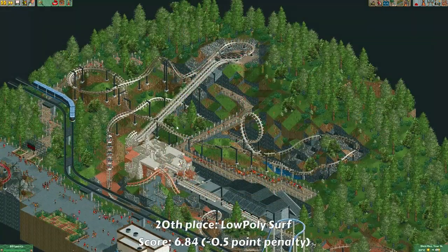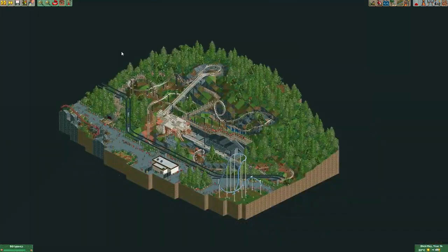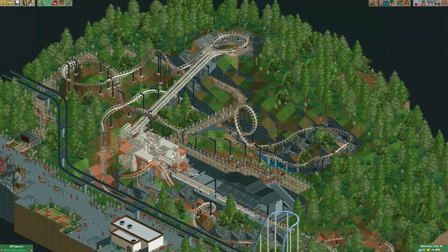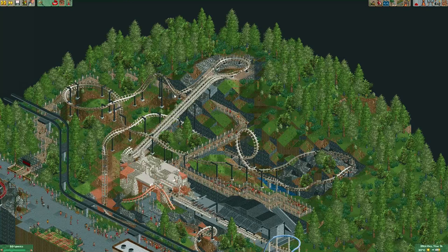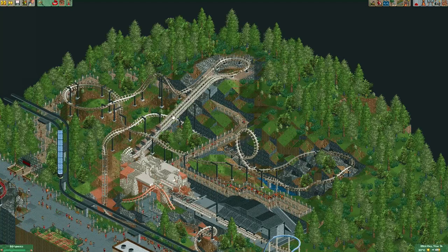Here's the entry from Low Poly Surf. I had to give a small penalty because the map is a few tiles too big on both sides, which isn't allowed. You may recognize this layout if you look carefully — this is actually the layout of the inverted coaster Nemesis, but redone as a laydown coaster.